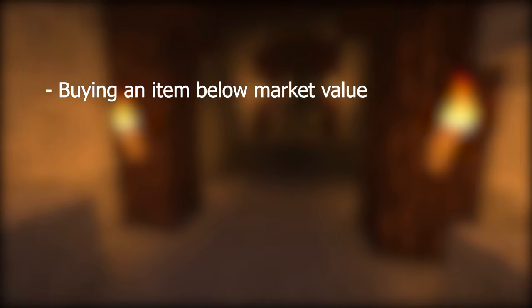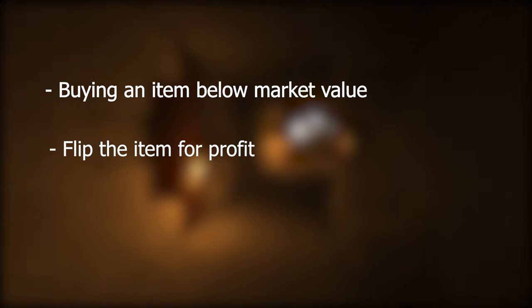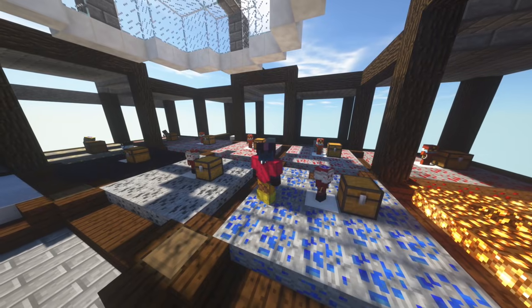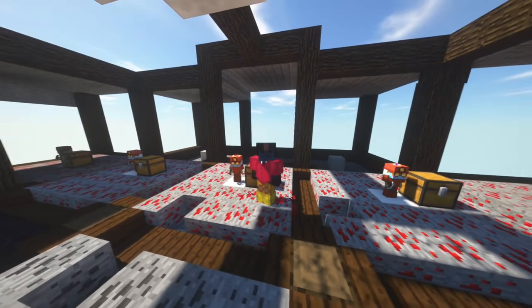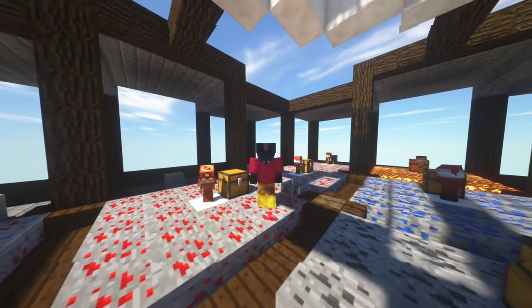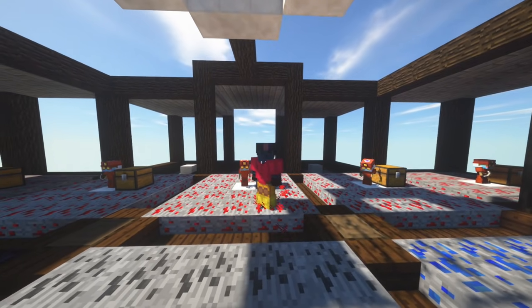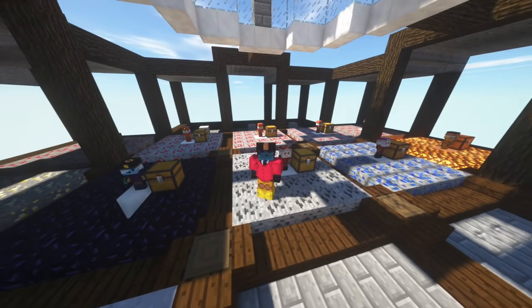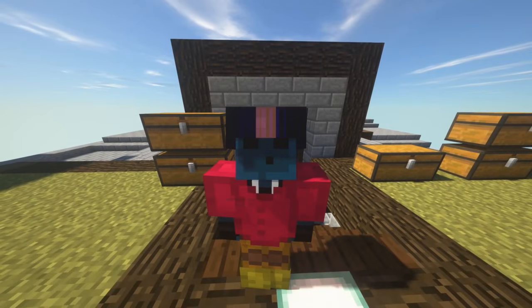Resell is where you find an item that's being sold for less than market value, purchase it and flip it for a profit. On the surface it sounds really simple but there's a lot of little tricks you can use to maximise your profits. Flipping on the AH isn't guaranteed money — you have to do it smart because there is always the chance you can lose money. If you start auction flipping there is a good chance you will lose a little bit at the start, but as you learn you'll start to make more and more.